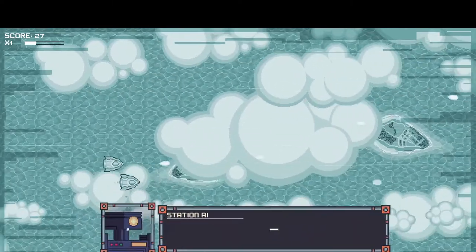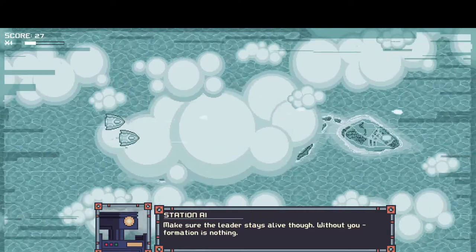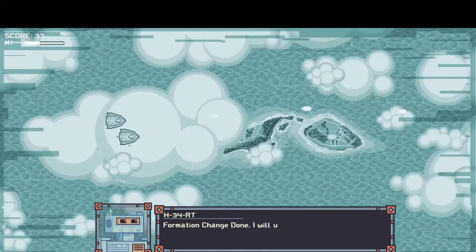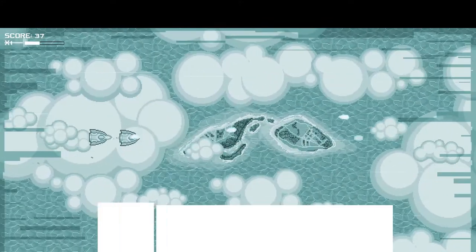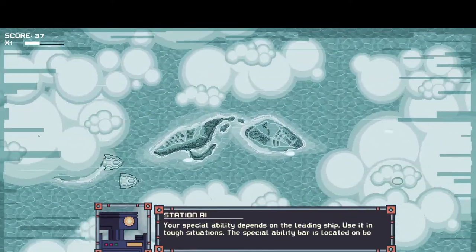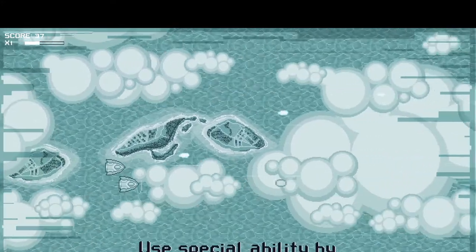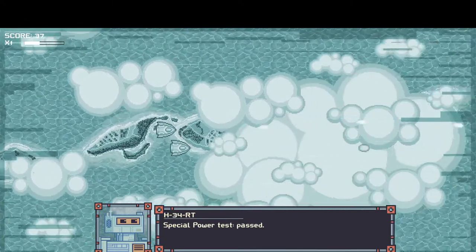That's interesting - make sure the leader stays alive, because without you the formation is nothing. There's also a formation change option by pressing Q. 'Formation change done - I will use it to avoid obstacles or focus fire.' Special ability depends on the leading ship - use it in tough situations. The special ability bar is in the bottom corner. Special power test passed.